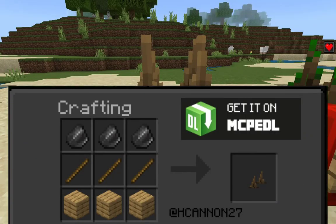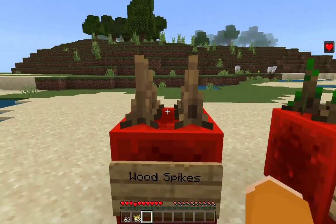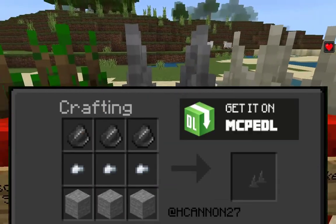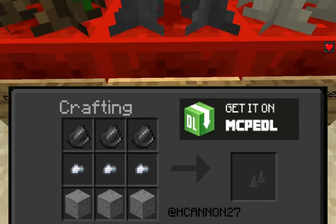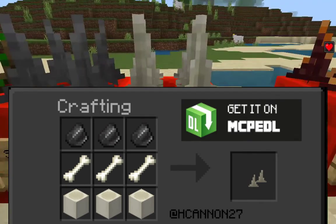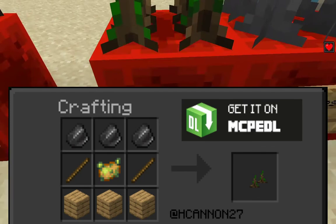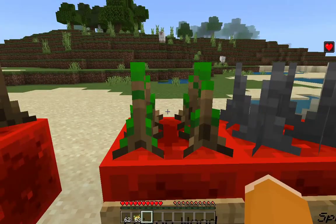In the first category we have the wood spikes — just regular spikes made out of wood. Then we have the stone spikes. Third from the first category, we have the boom spikes. First from the second category, we have the poison wood spikes.